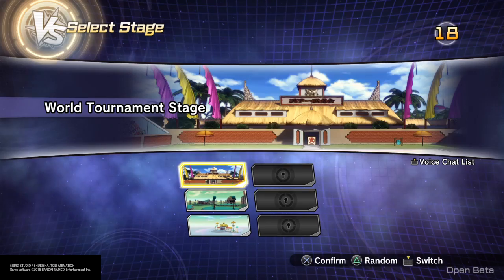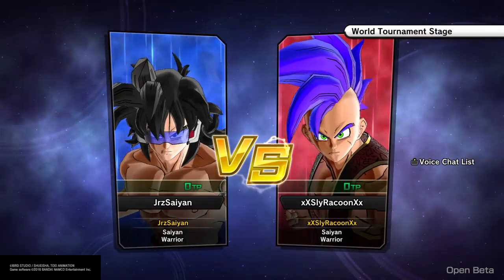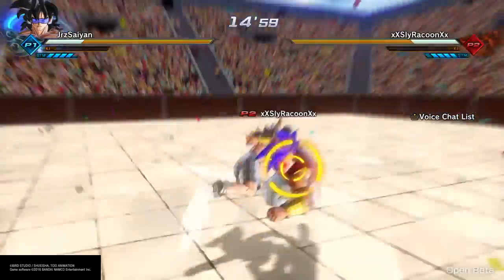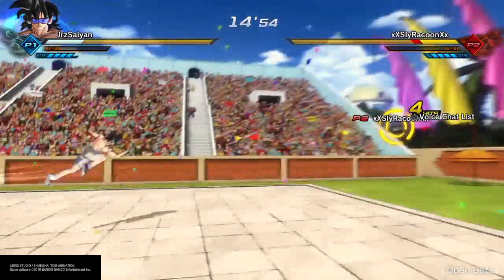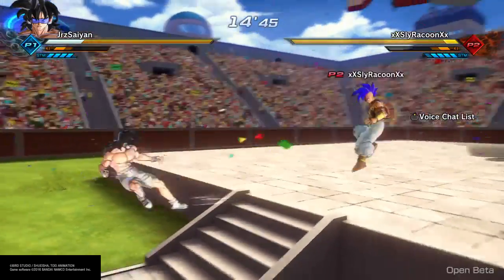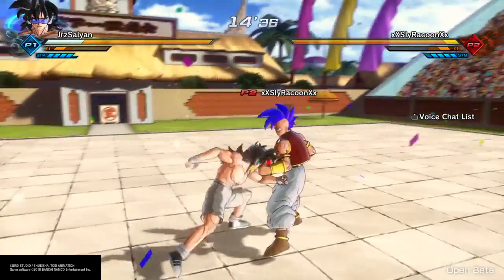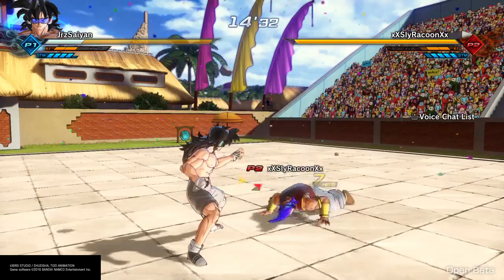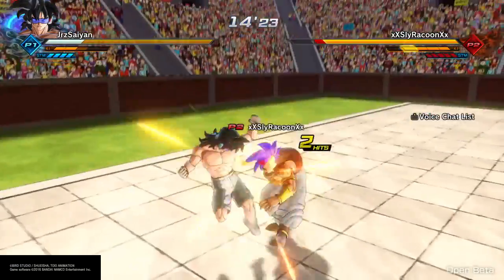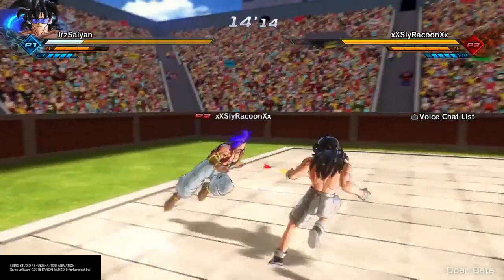One thing that really bothers me — and it happens to a lot of people — is you accidentally stamina break for no reason when you're trying to dash at someone. The buttons are really sensitive, so you have to be careful. Like, all of a sudden I'll just randomly stamina break, and it costs me the game in crucial moments. The combo again — triangle, square, triangle — right when you sweep the ground you do it. There you go! So that was triangle, square, triangle, up square. You just have to keep practicing.